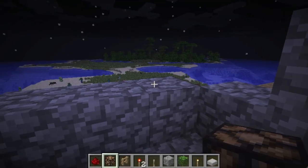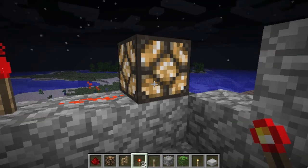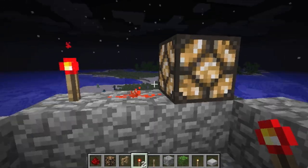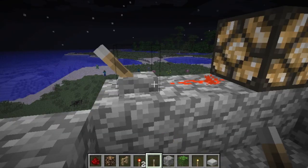The other exciting thing, apart from the higher sky limit which needs no explanation, is the new redstone lamps. They look similar to glowstone and are actually constructed by surrounding glowstone with four pieces of redstone above and below and to the sides.